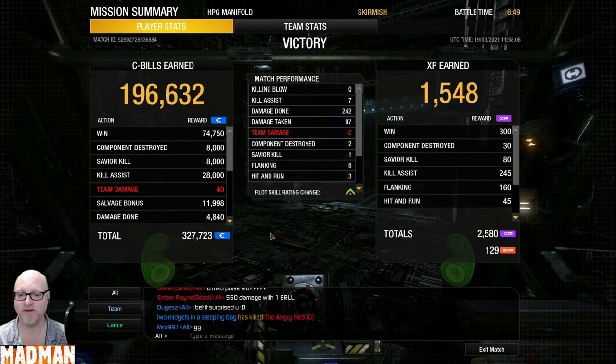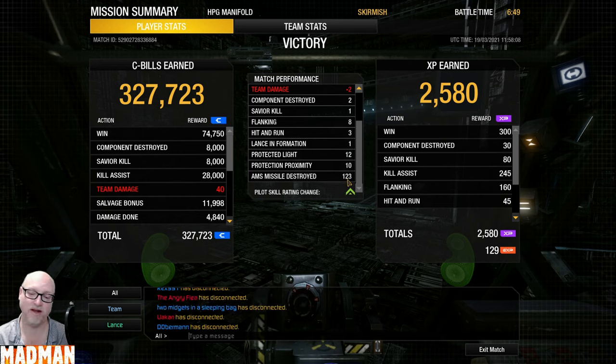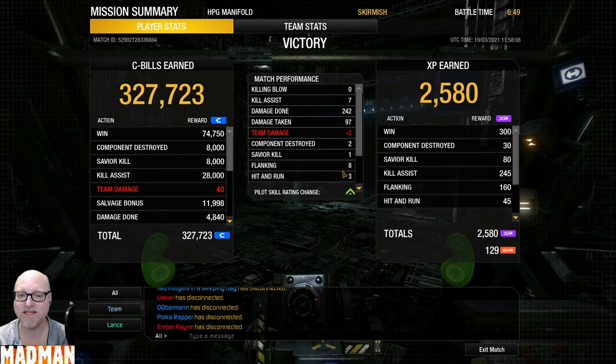Zero killing blows, seven kill assists, 242 damage done, 97 damage taken, two components destroyed, and 123 missiles intercepted. Not as effective as I would have liked, but I'm not a light mech pilot and I'm doing my best with it. If you've got any hints and tips, throw them my way. Another configuration on this mech that I would normally use for my play style is full medium pulses instead of the AMS and ER mediums. But I wanted to keep some range to keep myself alive longer and show the AMS working its stuff.